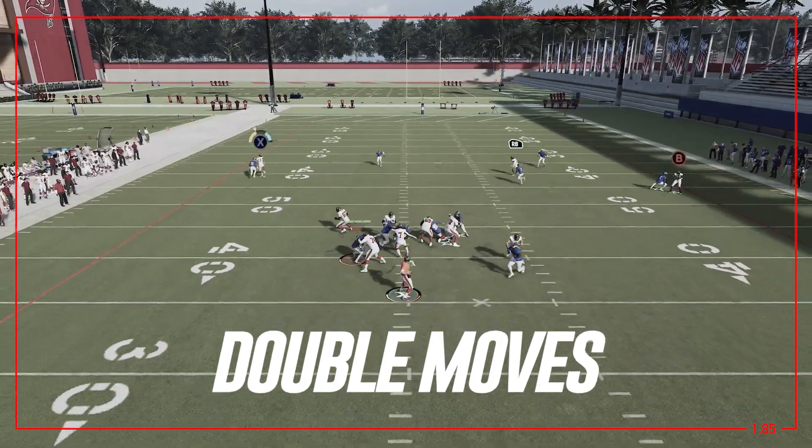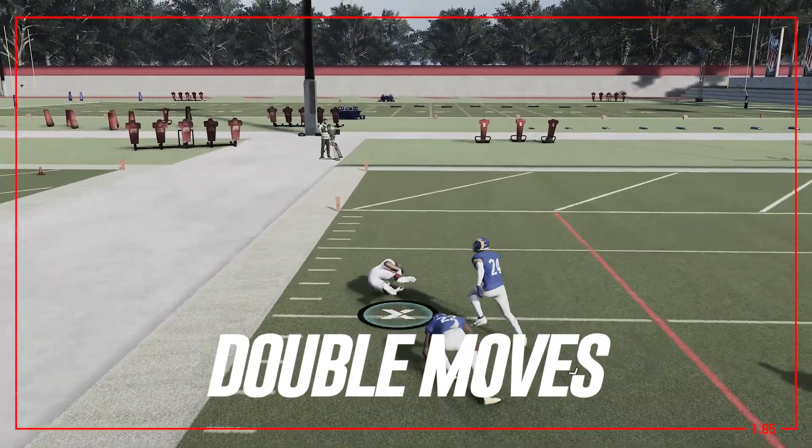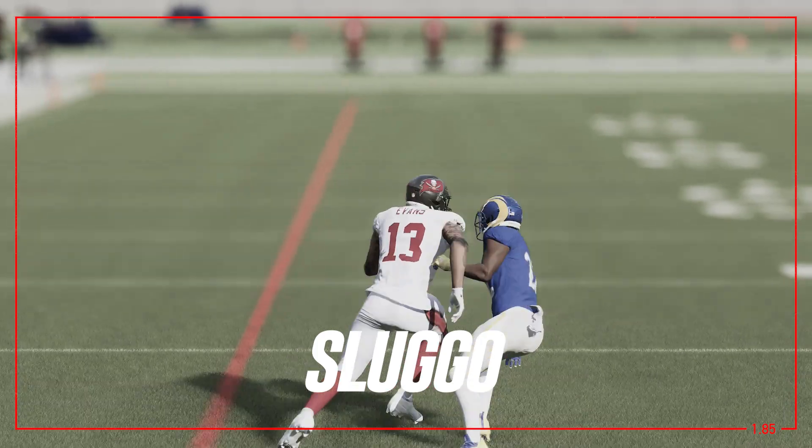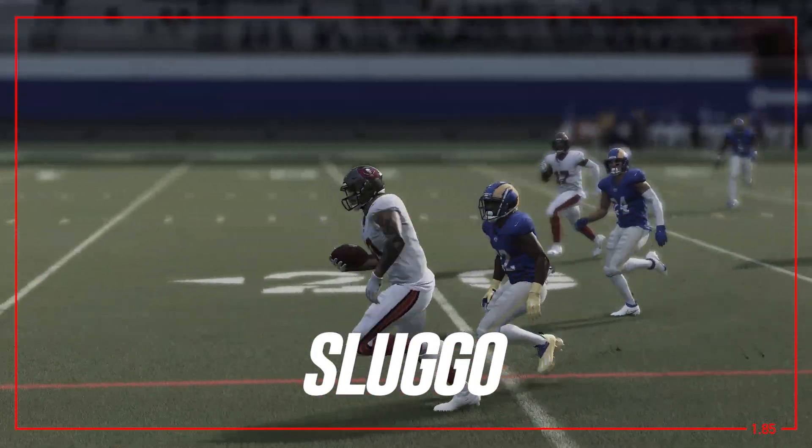What is up guys? Dan from the Zamban YouTube channel. In today's video, we're gonna be talking about double move routes. We're gonna kick this one off with one that you should look for in your playbook, and that is going to be a sluggo route. If you've never heard of what a sluggo route is, it stands for slant and go.